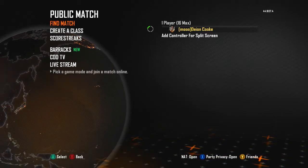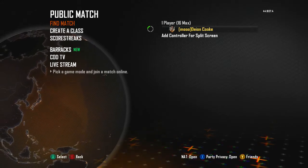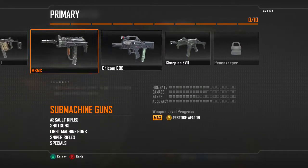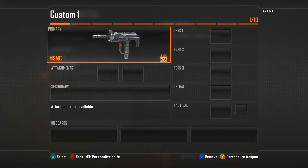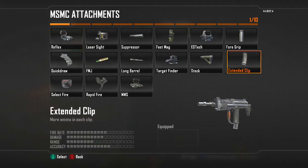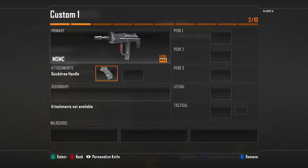Without further ado, we're going to start with classes. You have to have good classes — you can't just run around with anything. Some YouTubers do and get amazing gameplays, but for normal people you need good setups. We're starting with Black Ops 2 and the MSMC — a pretty good SMG for close to mid range that can do solid damage. I personally love the Quick Draw Handle on it.